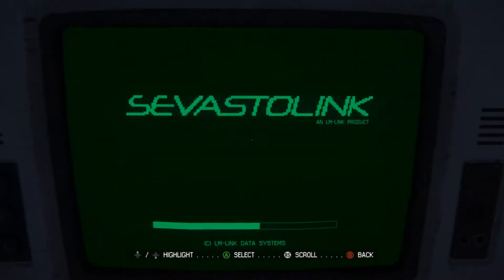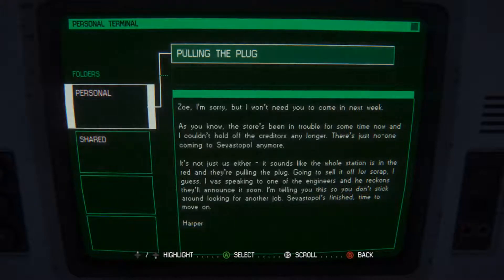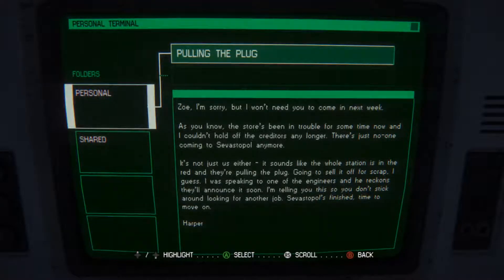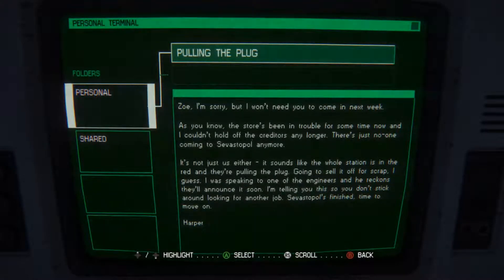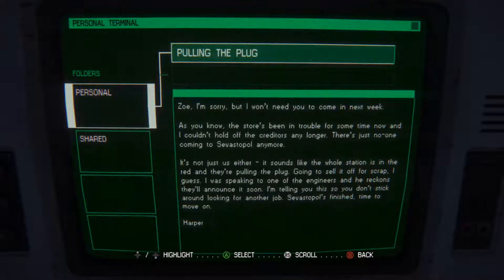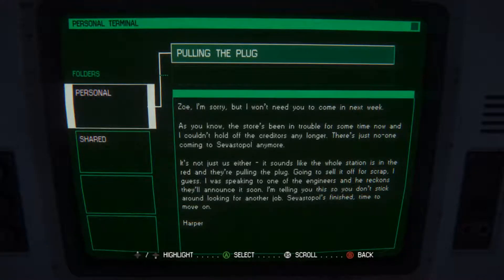Test terminal. I'm sorry, but you need to come in next week. As you know, the store's been in trouble for some time now, and I couldn't hold off the creditors any longer. There's just no one coming to the Sevastopol anymore - it's not just us either. It sounds like the whole station is in red and they're pulling the plug, going to sell it for scrap. I was speaking to one of the engineers and he reckons they'll announce it soon. I'm telling you this so you don't stick around looking for another job. Sevastopol's finished. It's just time to move on.